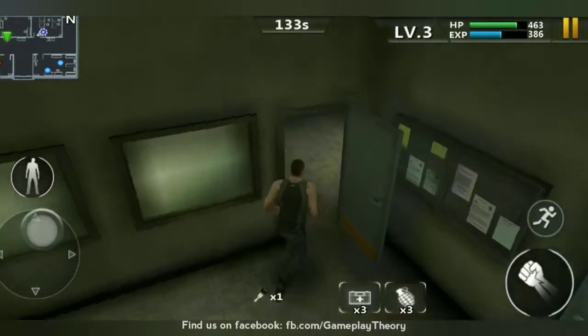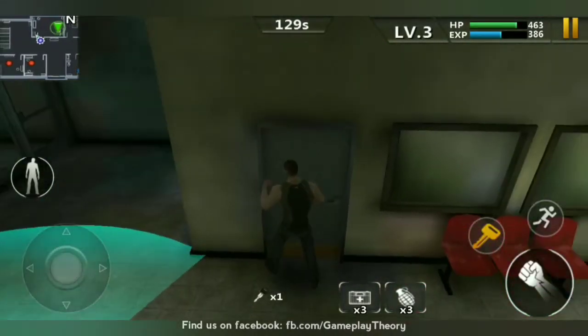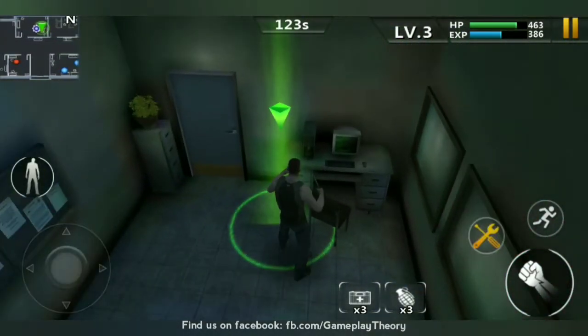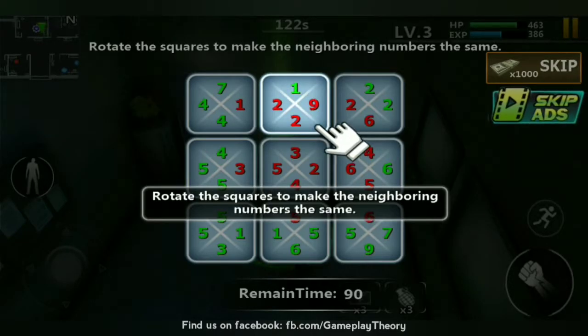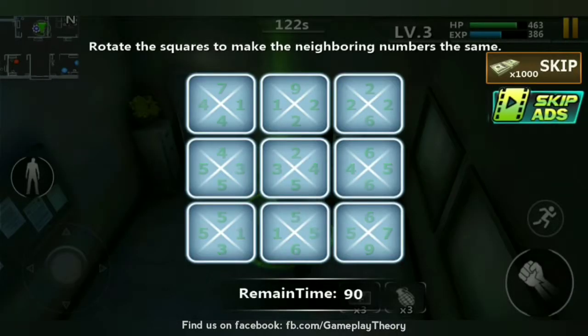We found the key. Now we have to disable the security camera. Here is another riddle: rotate the squares to make the neighboring numbers the same. Okay, that's it — we solved our puzzle.